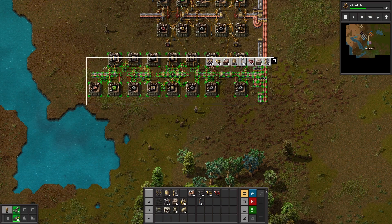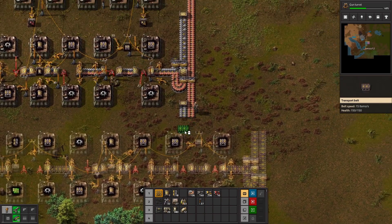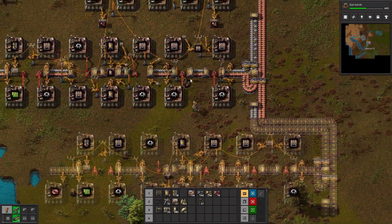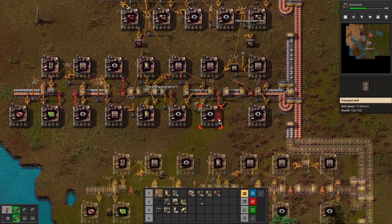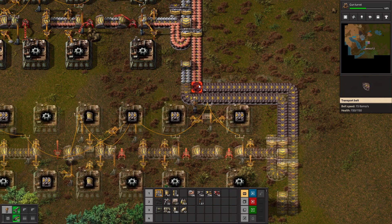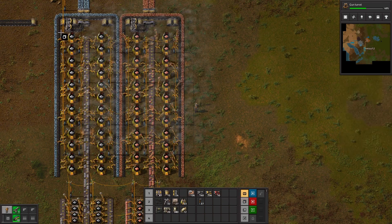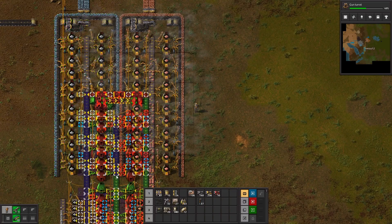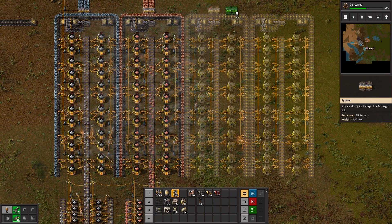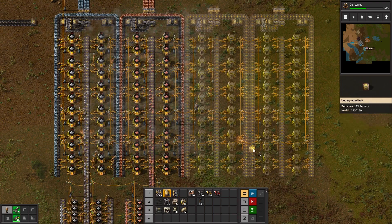In any large-scale production, creating a streamlined and efficient factory is essential for your success. One of the key components to achieving this is carefully planning and projecting your assemblers. By doing so you can ensure that your factory is easily expandable and can be replicated in other areas of the world. With a blueprint in hand you can easily copy and paste different parts of the factory as needed. This is especially useful when expanding production of a particular item or resource, as you can simply add in additional assemblers without having to re-plan the entire production line.